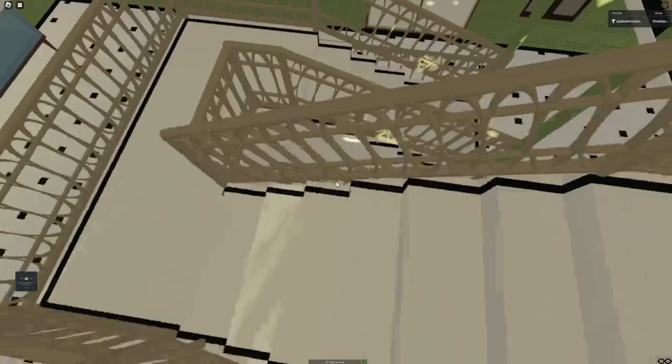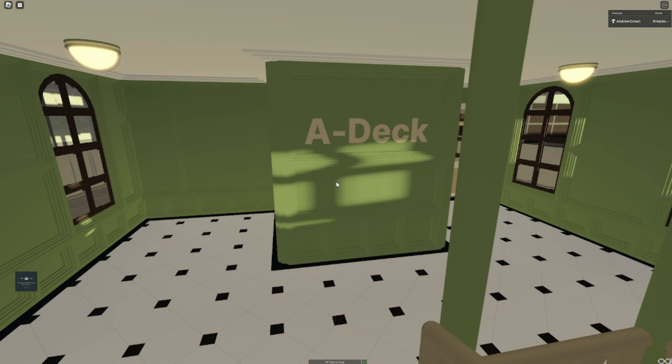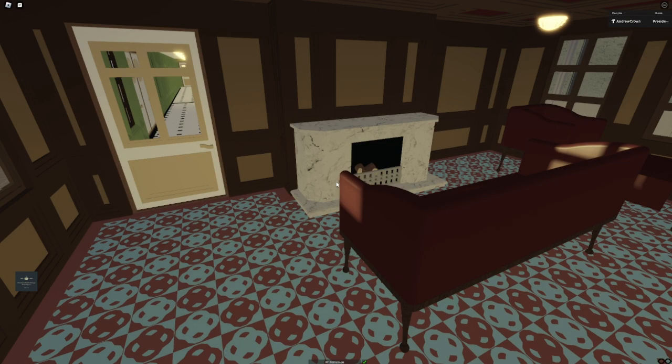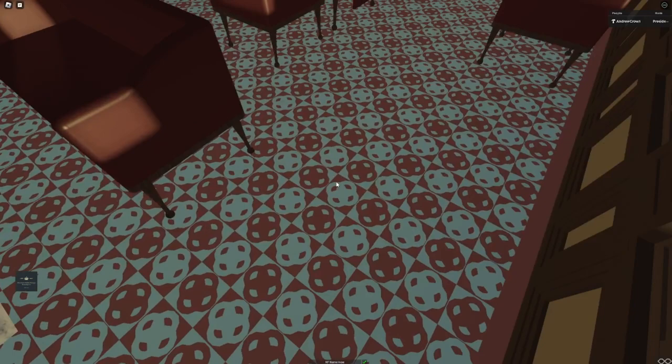Let's head to A-deck with the public rooms - well, not all of them, but a few, including the smoking room right here. All custom tiling. Everything has basically been remade for the ship, even own tiles, new tiles for everything.